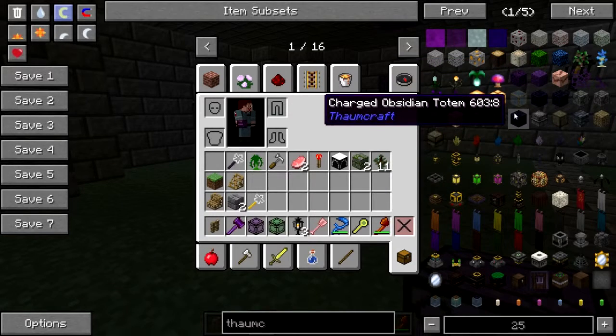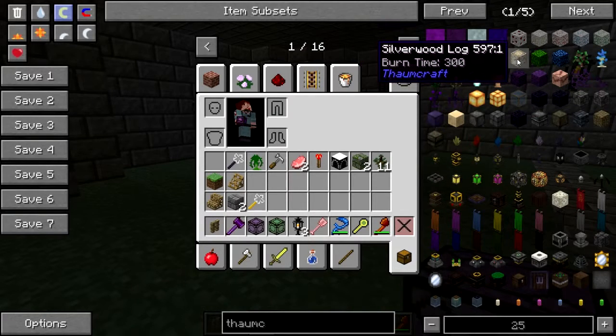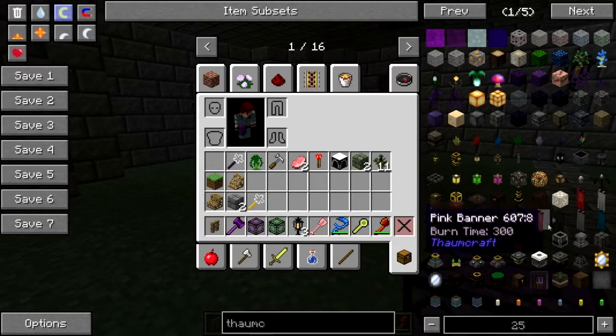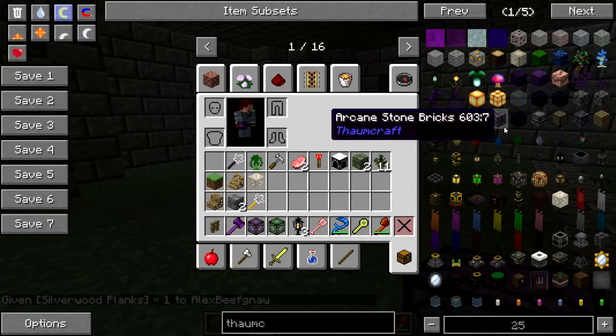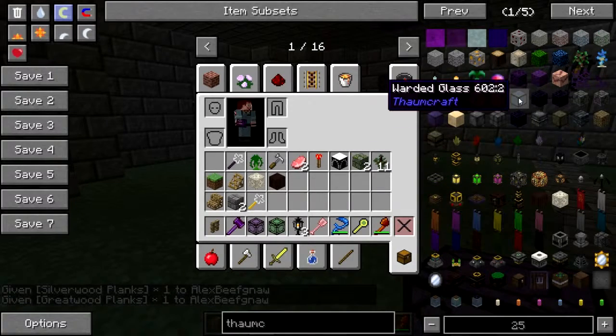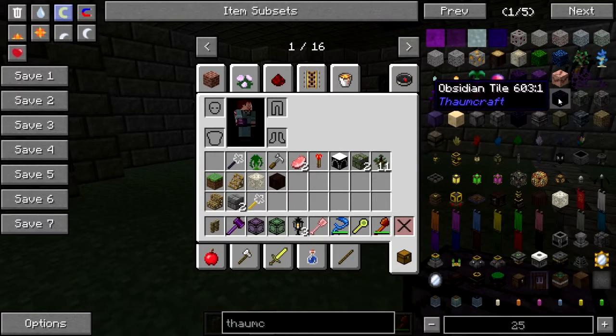You know what I can use? That obsidian stuff I picked up and the silverwood I picked up — I got a large quantity of that legitimately. Silverwood planks, greatwood planks — I haven't cut down a greatwood, but by golly I can. And some obsidian tiles.